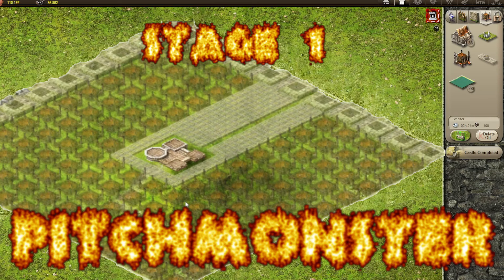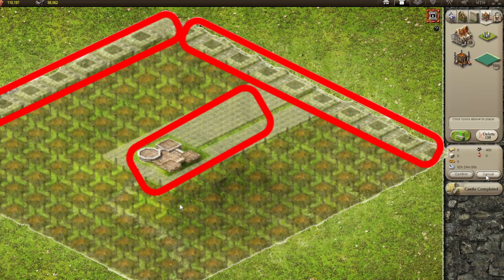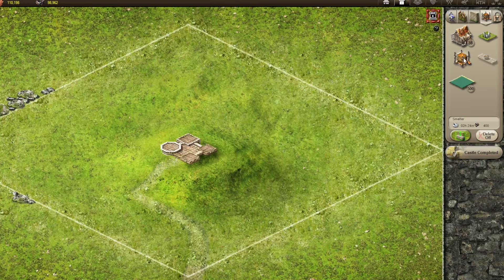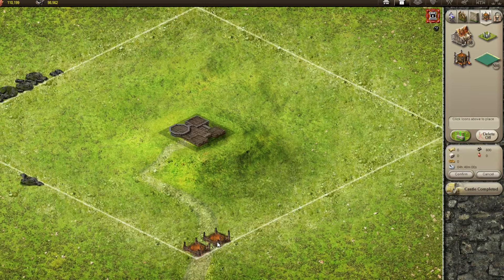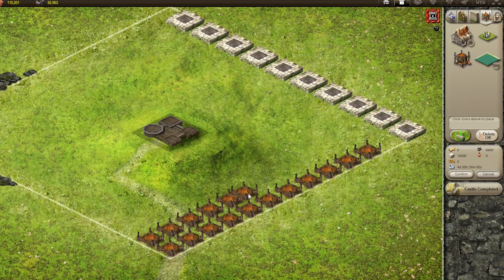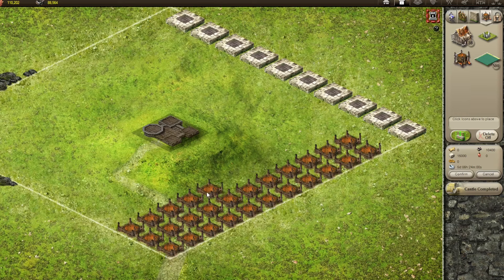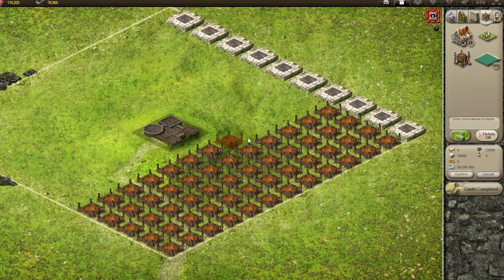A Stage 1 Pitch Monster consists of two main components: oil smelters and stone structures. I'm going to be building what folks call a Stage 1 Pitch Monster, and it's going to be mostly these oil smelters. There's a specific design, and while it won't be perfect, the maximum efficiency is 600 oil pots. We're going to see how close I can get to that.